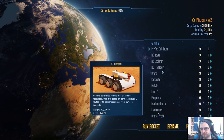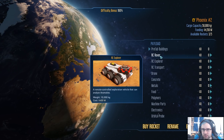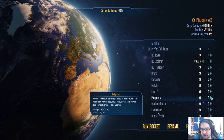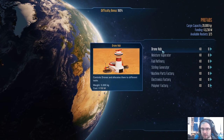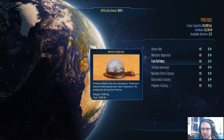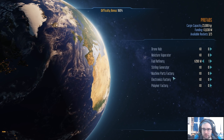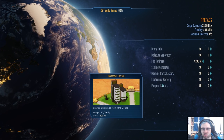If we ask for a cargo rocket we can get an explorer sent over. Because we're Space Y, we get cheap polymers, machine parts, electronics and stuff. We can actually get these really cheap prefab buildings — drone hub, moisture evaporator, fuel refinery, Sterling generator. Sterling generators are pretty great but I'm thinking we get a fuel refinery. That way we can start sending the rockets back. We'll need machine parts, electronics, and polymers eventually — the polymer factory makes polymers from water and fuel, electronics from rare metals, machine parts from metal.